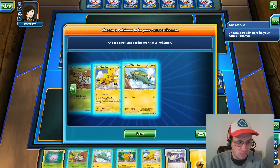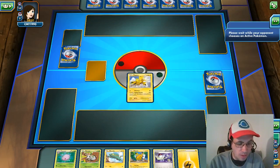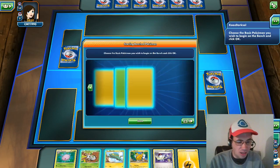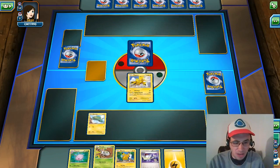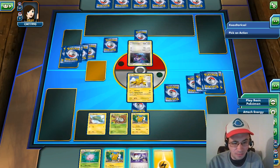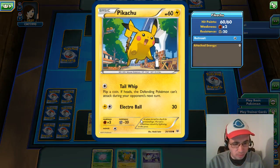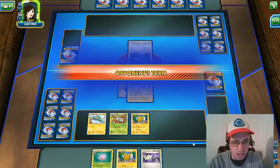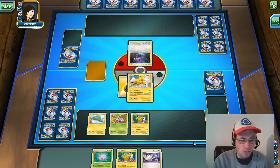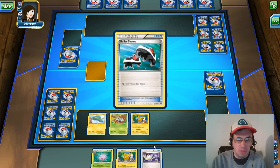So we got Zapdos, Electrike, Drill Zapdos, Ninjask, Electrike, Pikachu. I'm going to put Zapdos out first because he does have an attack that only takes one energy. We're not going to place the other Pikachu on our bench just yet.